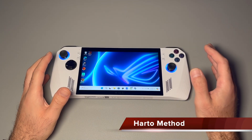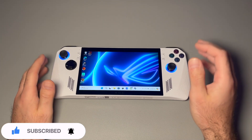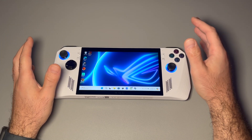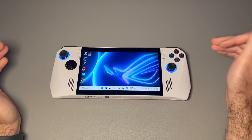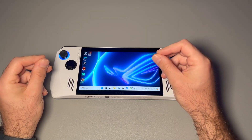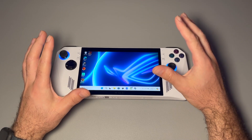Welcome back to another ROG Ally video. Today I want to do more of a guide on how to change the VRAM for your system. Now if you saw my Steam Deck video, you'll see that it's pretty straightforward how to change the VRAM. What VRAM does is essentially take some of the physical RAM and utilize it towards the GPU. Now these systems have APUs, which is a combination of a CPU and a GPU, but in some instances it allows more RAM for the GPU and that sometimes helps performance.